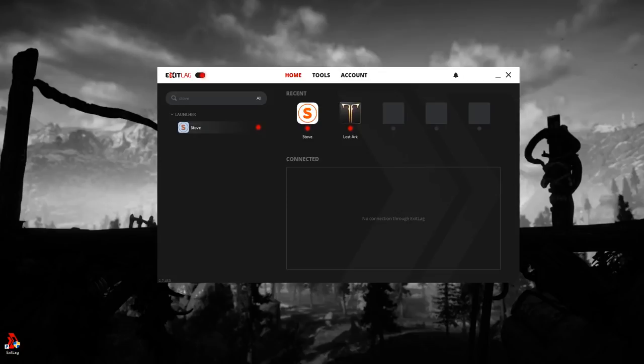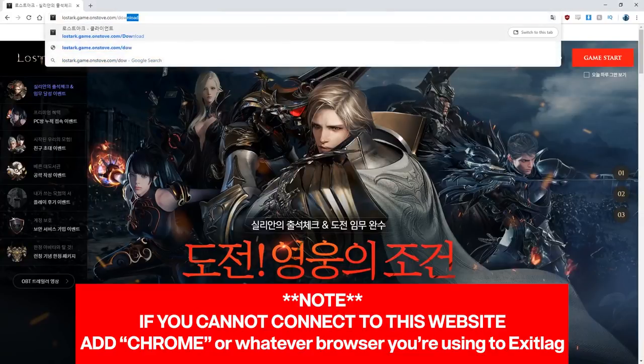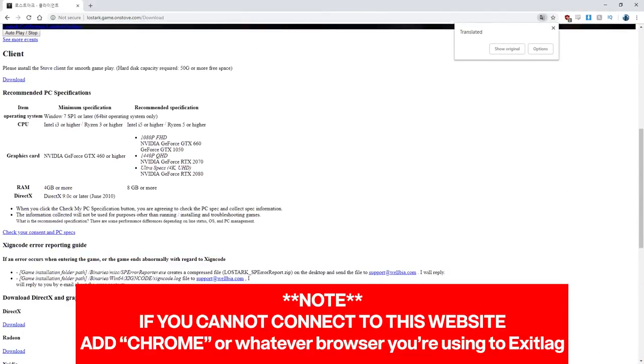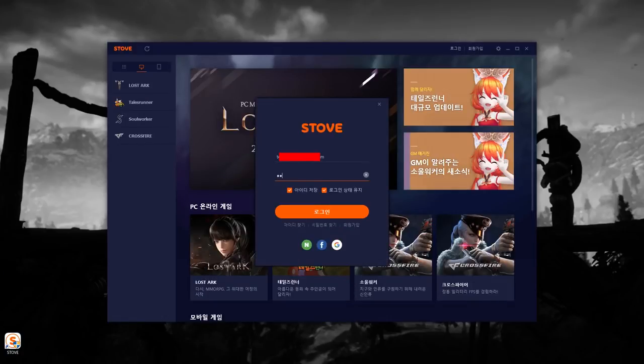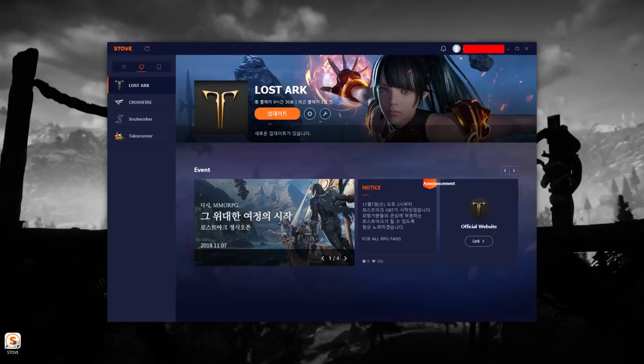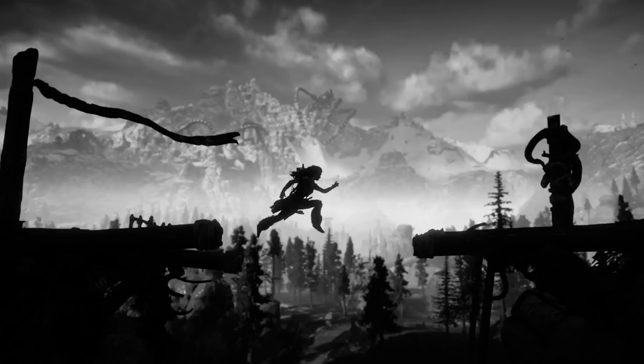With our VPN active, we now just download and install the Stove client. Follow the link in the description — this is the program that will allow us to grab Lost Ark. Once you've installed and launched Stove, log in with your Lost Ark info, then head over to the Lost Ark tab on the left of the client and hit the orange button to install, which will prompt you to choose a file location. If time or data isn't important, you can install and launch the game normally and when it's ready the button will turn blue. However, if you are using Soft Ether or Mudfish, I'd recommend downloading the game client separately — start the installation normally but then cancel it as soon as it's created the file structure.